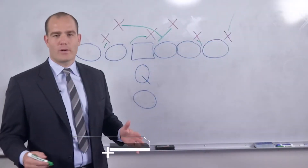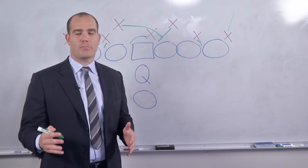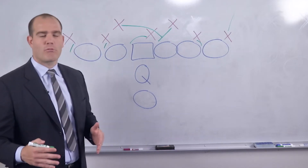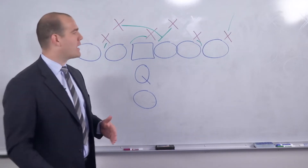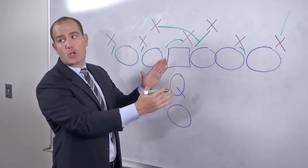Today we're gonna look at one of the more popular blitzes in the National Football League, the cross dog blitz. A lot of times teams will run it out of a 4-3 under front. You see the strength of the formation here, so the defense is in an under front.